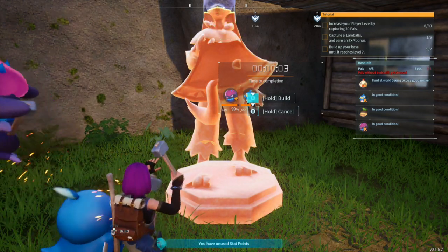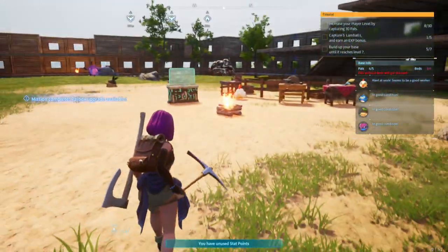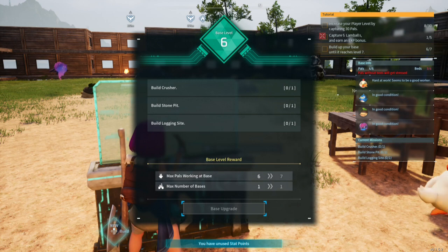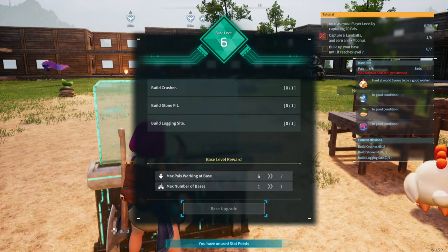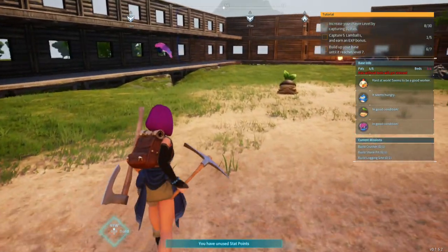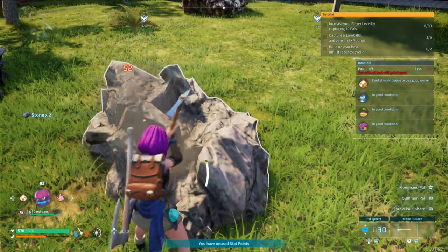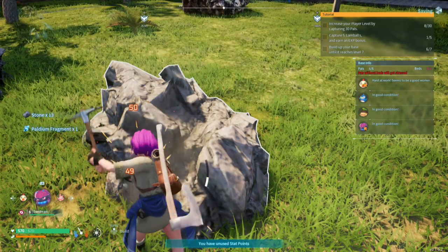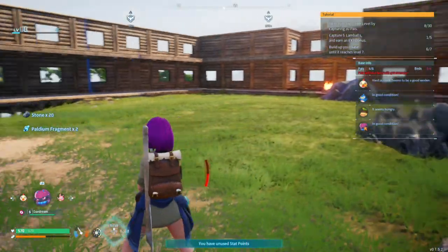My pals are amazing - my little buddies, little amigos. Let's get back to our power station. One more upgrade - stone pit and logging site. So I have to build a place where the pals will automatically mine for me. Let's figure out where I'm going to place that. I can place that on a platform - and we'll grab the rock quarry.